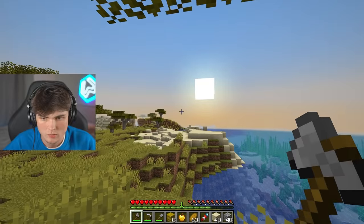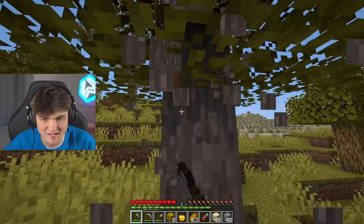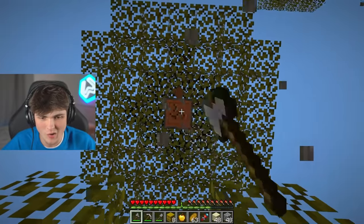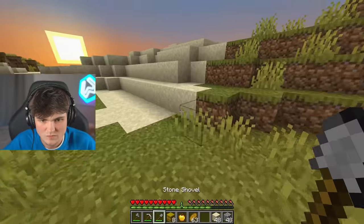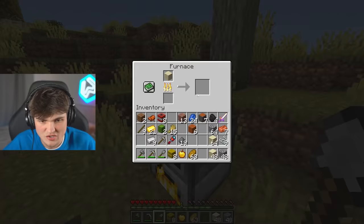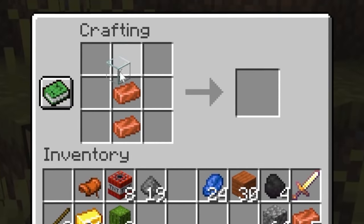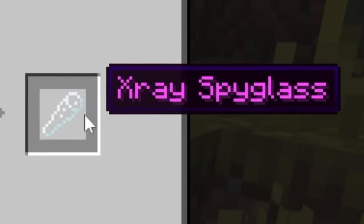I did destroy this place. It's turning nighttime and there's actually another craft I could really use right now because I have no armor, no iron, and mining's kind of boring. So if I get one piece of sand and turn it into glass, we can craft the second spyglass - the x-ray spyglass.